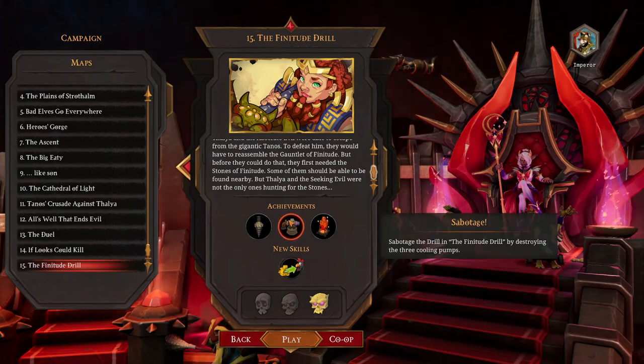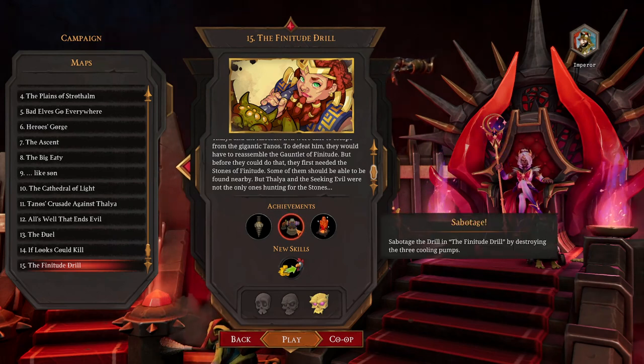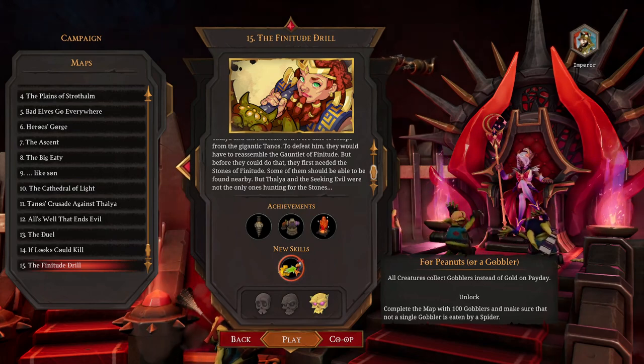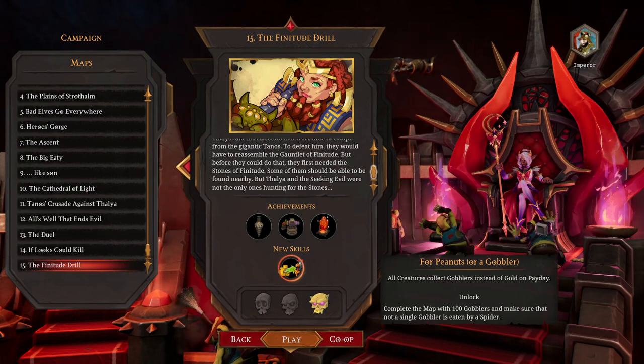So what do we need to do in the finitude drill? Sabotage - sabotage the drill by destroying three cooling pumps. The Dungeon Heart may not take any damage, and complete the map with a hundred gobblers, making sure that not a single gobbler is eaten by a spider.